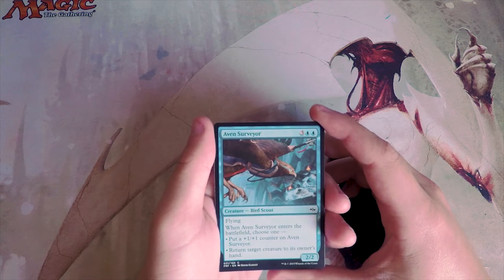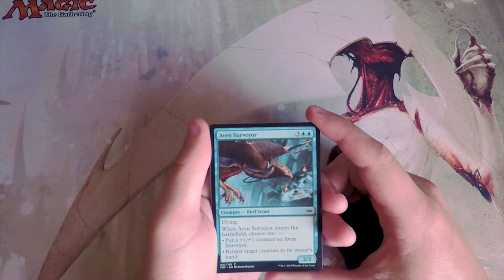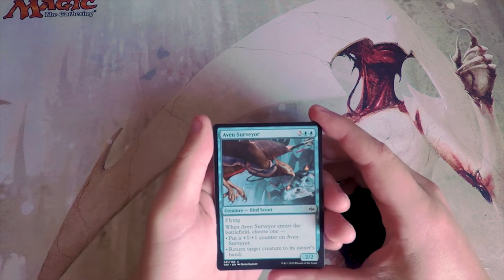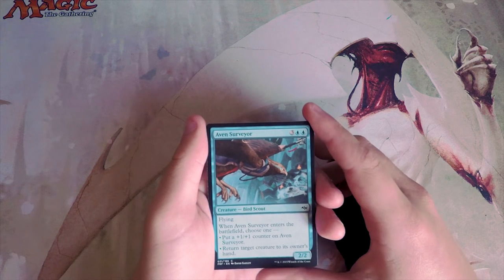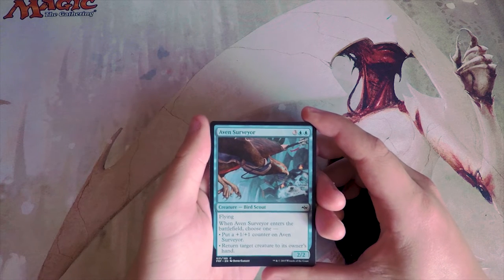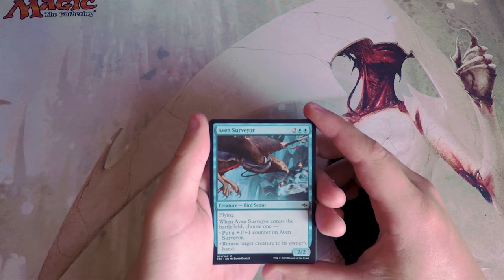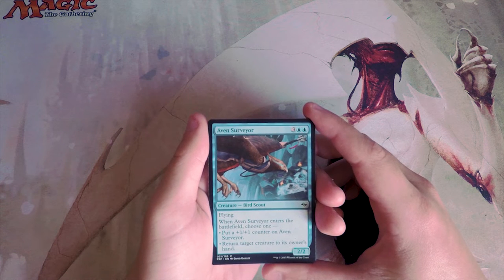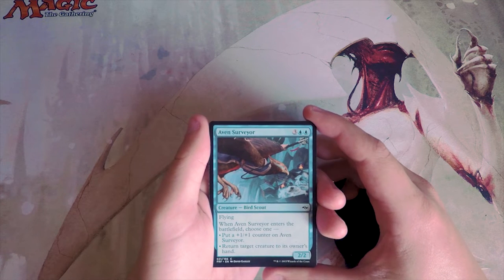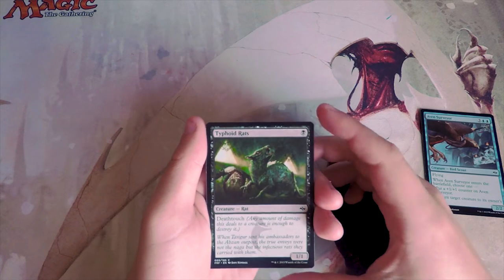Aven Surveyor is a 2/2 for five with flying. When it enters the battlefield, choose one: put a +1/+1 counter on it to make it a 3/3, or return target creature to its owner's hand. This card is actually pretty good — a little high-costed, but the flying is really nice. When you need it to be, it can just be a 3/3 flyer, but if there's a board stall it can bounce something for a great tempo swing. I'm putting this in the running.